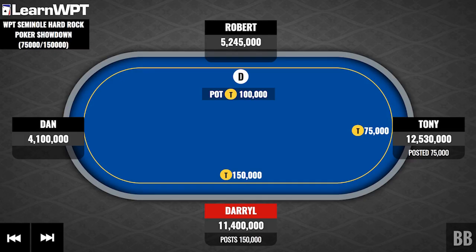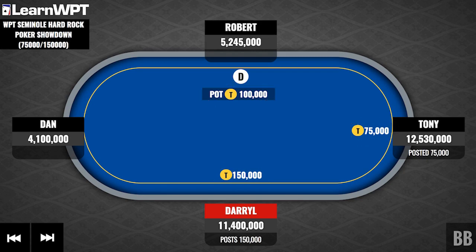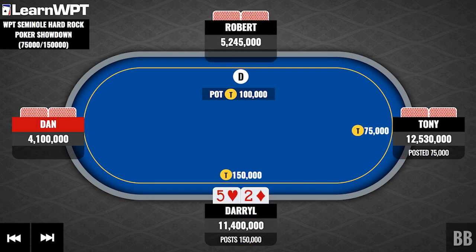So this is the WPT final table. Obviously there are big pay jumps. There are four players left. The blinds are 75 and 150,000 with a 25k ante. Looking at stacks around the table: Dan has about 27 and a half big blinds, Robert about 35 big blinds, Tony about 84, and Daryl around 77 big blinds. So we have two stacks a little bit deeper and two medium stacks. We'll be playing this hand from the perspective of Daryl in the big blind.